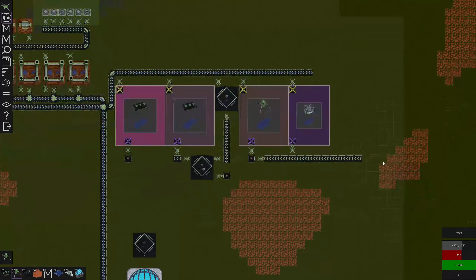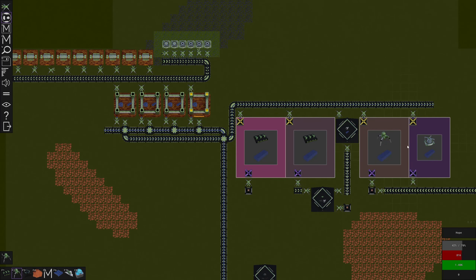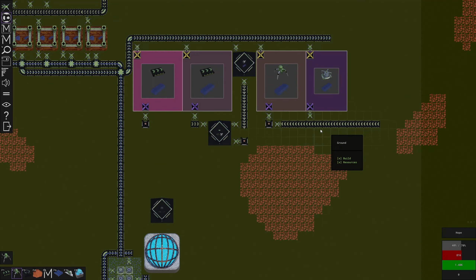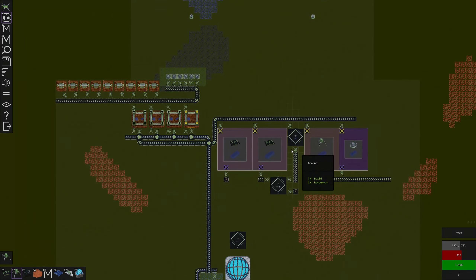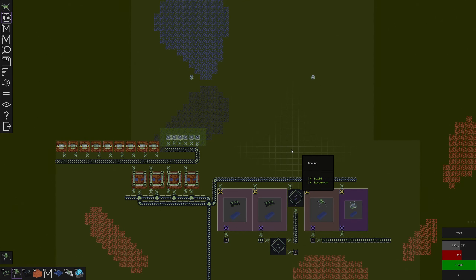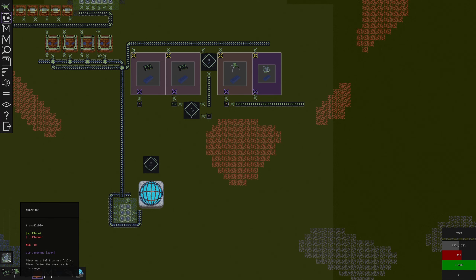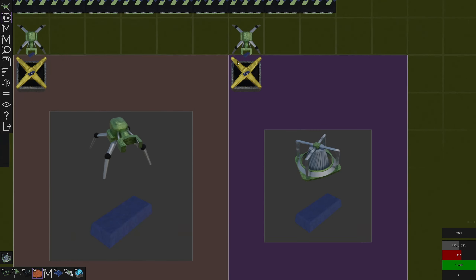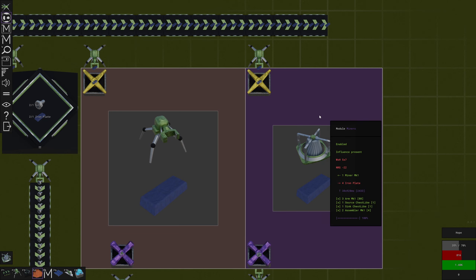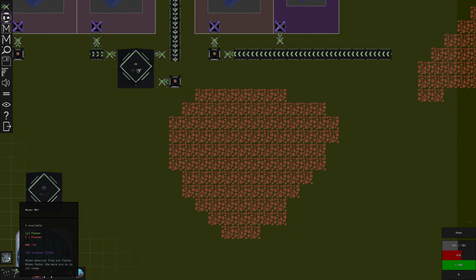What we want to do today is start getting a factory set up for copper, probably stone, maybe get some more assembly machines going and see where we end up. Right now everything looks pretty full, which is good. We only have nine miners available — is this thing not working? Four iron plates, eight out of four... yeah, it is working, it's just slow.